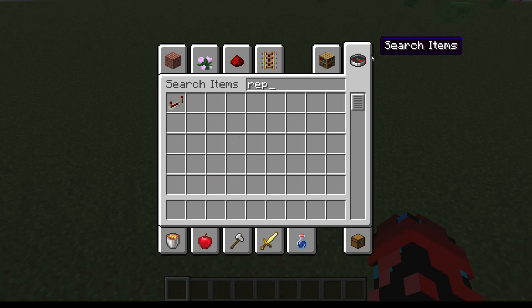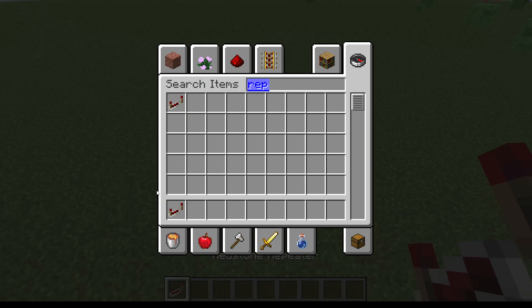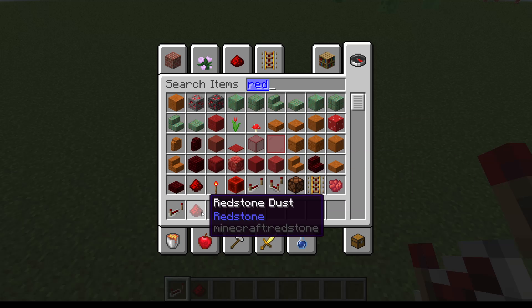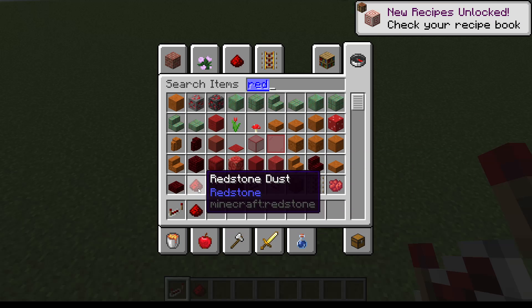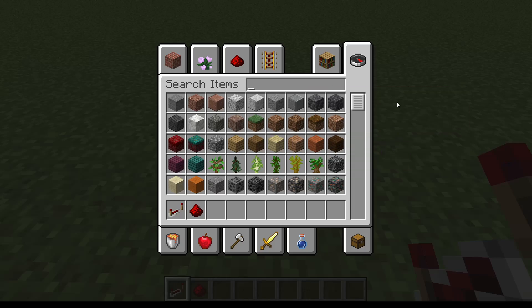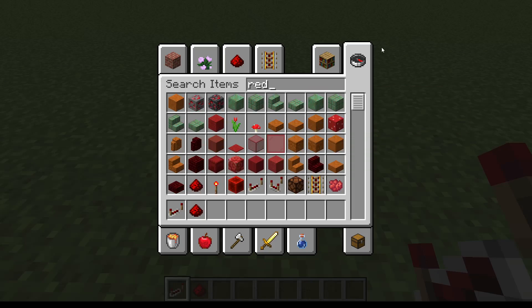First, you need four repeaters. I know I'm doing this in creative mode, so I only need one. And then you need four redstone. That's all you need to make the clock itself. Oh wait, and you also need a power source, so a redstone torch, I guess.